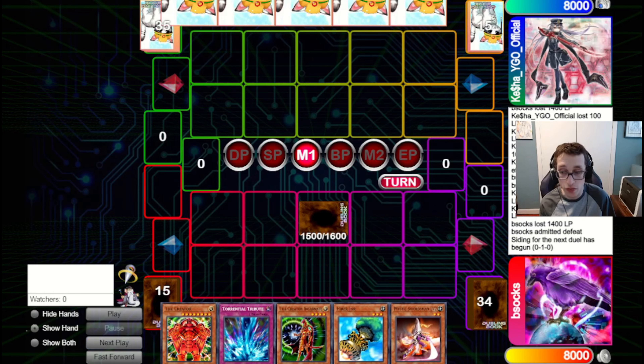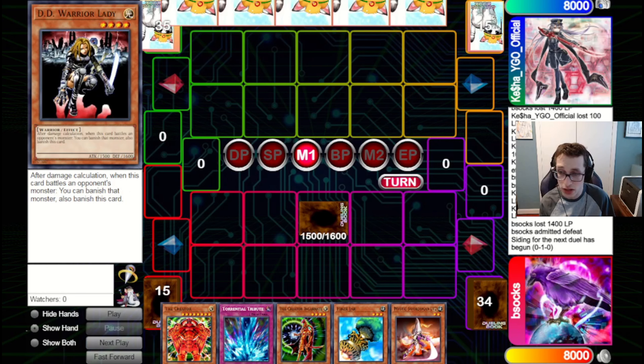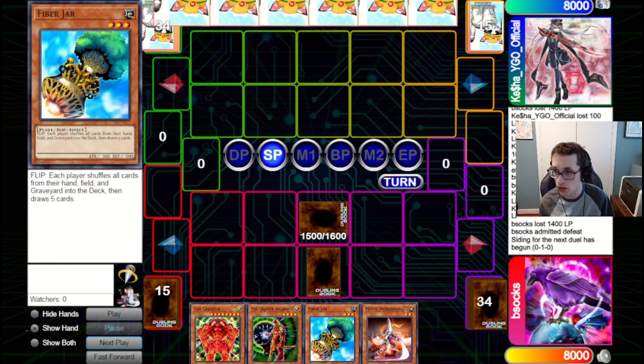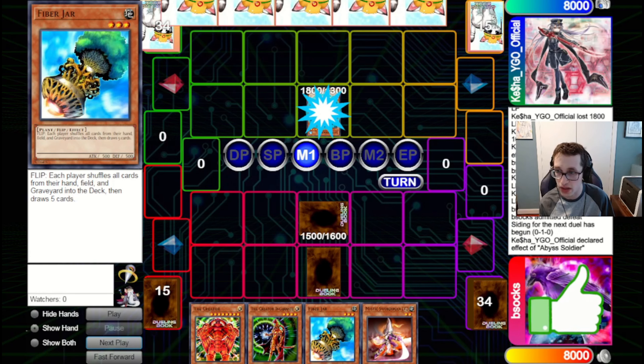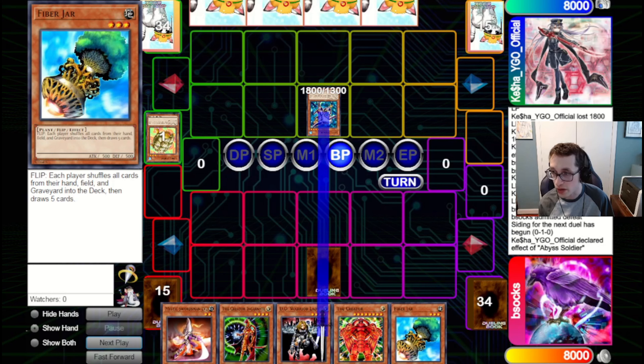There are a couple different options we could go for. We can go for the Creator Incarnate, bringing out the Creator in defense, and just leaving it at that. The reason I don't necessarily want to do that right now is because if they've got Abyss Soldier plus fodder, they just bounce back Creator and we've lost our progress. So I'm going to go for Warrior Lady instead. They're going to bounce back with Abyss Soldier anyway and get in for 1800.